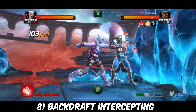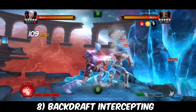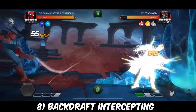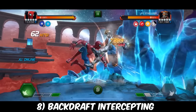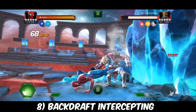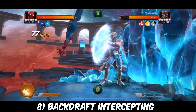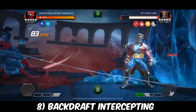The combo that tends to work best for backdrafts is medium triple light, dash back, straight into a medium again — then you can do a four or five hit combo since the opponent will probably be at one bar of power. You can also do a medium double light or just a medium before dashing back depending on the matchup. Backdrafts sometimes work absolutely perfectly and sometimes you get demolished, so use them wisely. But if you're close to dying and don't have a solid understanding of intercepting, this is a good way to YOLO a matchup and try for a big comeback. The more aggressive the AI, the better.